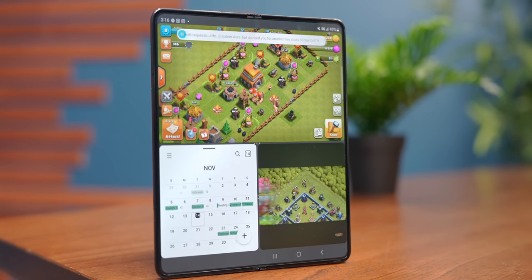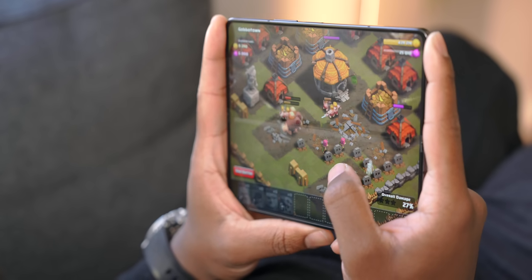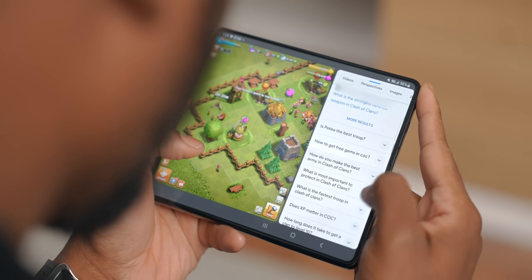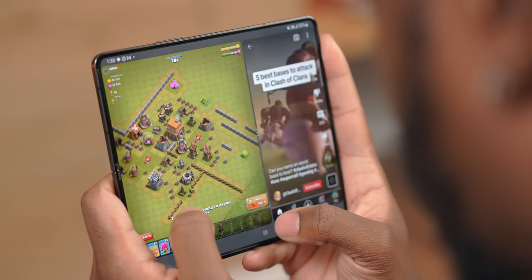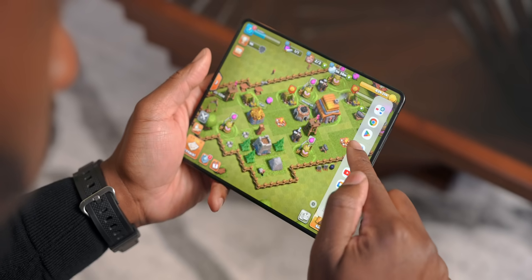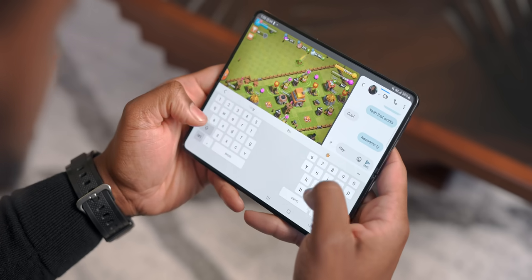This alone is a bigger screen than you typically get on another smartphone to play any games, and then to still be able to jump into not one but two other applications at the same time — that's like a PC kind of experience. Even if you're gaming on your PC, you still have maybe another monitor with other important windows open. This gives you a similar experience that's only possible because it's powered by Android. Being able to open up a Google search and look for tips and tricks while actually playing the game, or watch YouTube videos while you're playing — multitasking has always been huge on the Z Fold, but when it comes to gaming, it just adds a whole other layer you really don't see anywhere else.